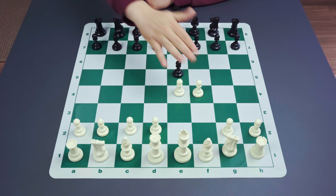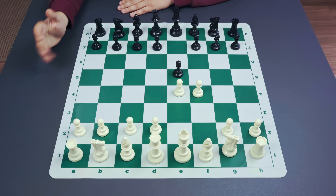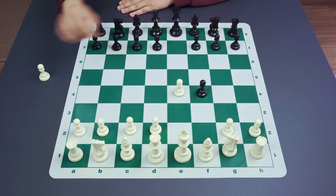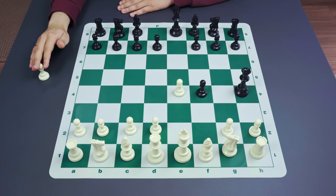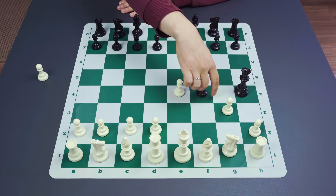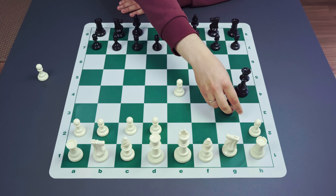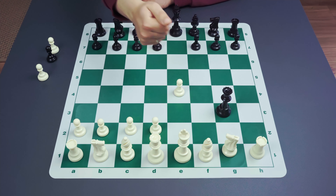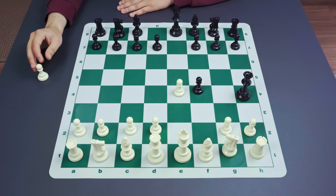What are the drawbacks of the f4 move? Obviously it weakens the h4-e1 diagonal, and this may quickly become critical. For example, if Black accepts the gambit with exf4, the threat of Qh4+ is already annoying — White no longer has the pawn on f2 and cannot really play g3 in many cases, because Black may take on g3 and the h2 pawn is pinned. Sometimes White may want to sacrifice the rook for compensation, but there is another problem: the queen may capture and the king is in big danger. This diagonal matters a lot.